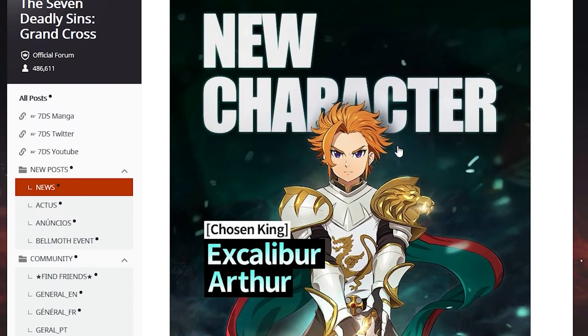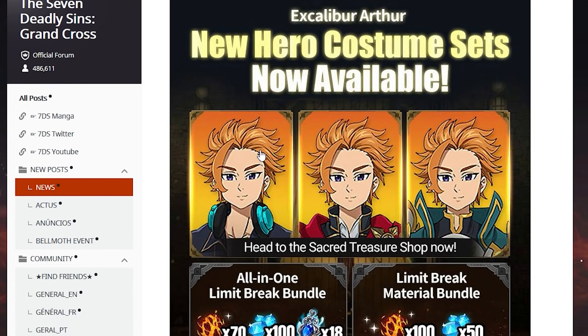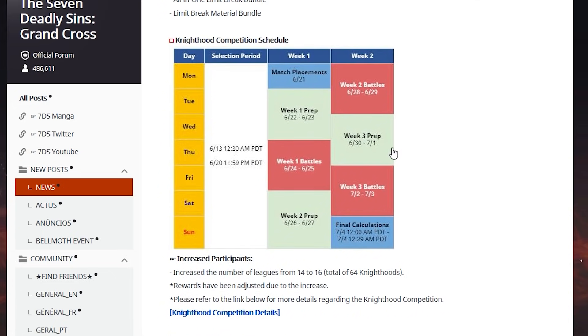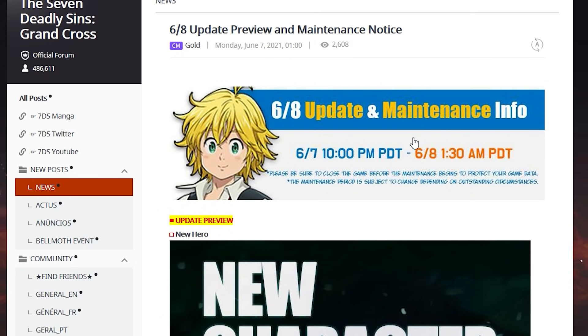Overall, very good patch notes — very enjoyable. Excalibur Arthur, a Final Boss event, ghost leg event, new costume sets, bundles, knighthood competition, and all these ending events. Please go take a look in-game and make sure you claim everything. Thank you for watching — make sure you like, subscribe, and turn notifications on. It's a pretty stacked patch. Let me know in the comments if you're going to summon for Excalibur Arthur. We might be streaming when the event drops or in the morning. Hopefully pull something nice — I'll catch you guys in the next one. Peace out!